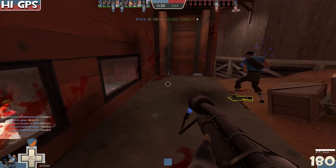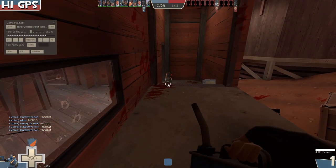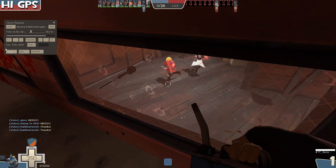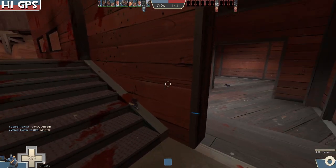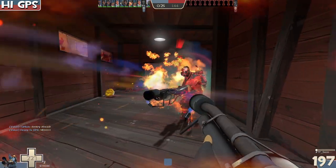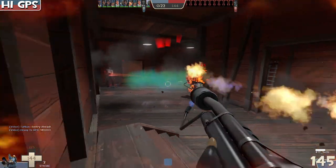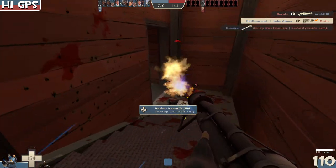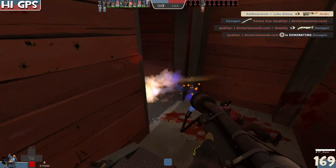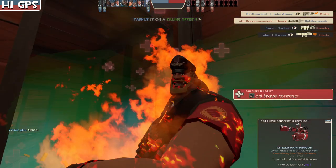Here Rattle Wrench sees potential burn targets through a window, makes the throw, gets some of them burning, but has to back out. He throws another gas and just dies - the enemy heavy with Brass Beast is literally just barely under full health after being on fire and exploding in the gas. Heavies don't give a damn about your gas.